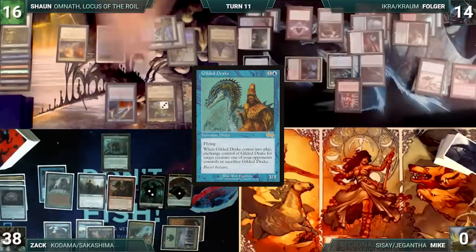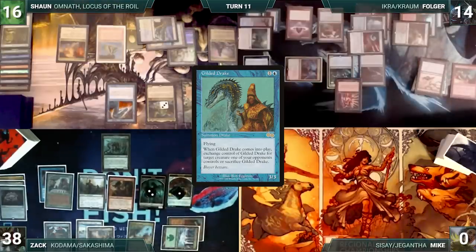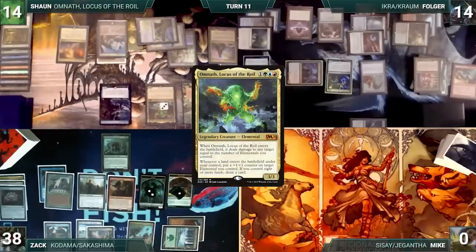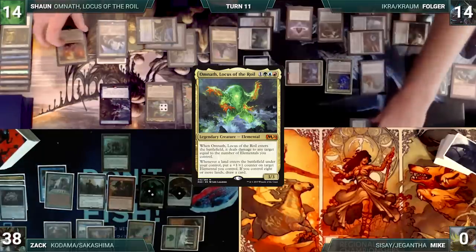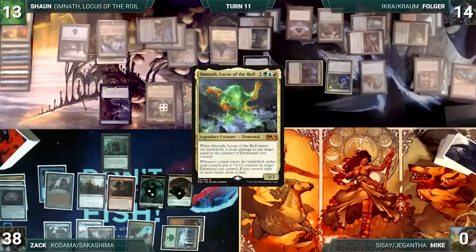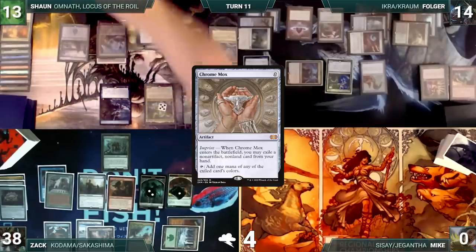Gilded Drake enters and targets Hull Breacher. Hull Breacher and Drake exchange control. Sean then plays a Steam Vents untapped, paying two life. Omnath triggers, gets a counter, and Sean draws a card. He cracks Prismatic Vista, pays a life, and fetches up a Snow-Covered Island. Omnath triggers again, gets a counter, and Sean draws. He casts a Chrome Mox imprinting Ramunap Excavator.